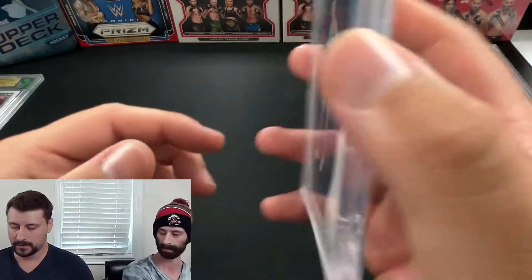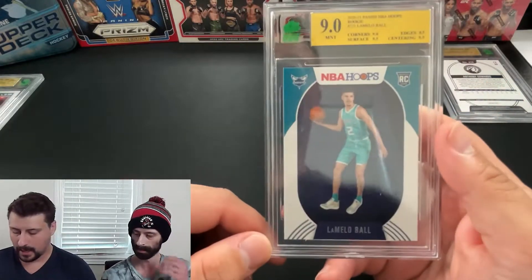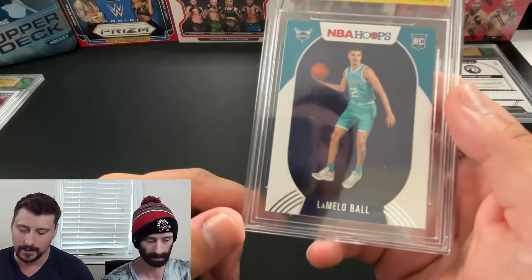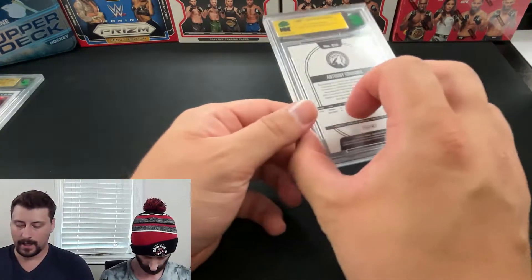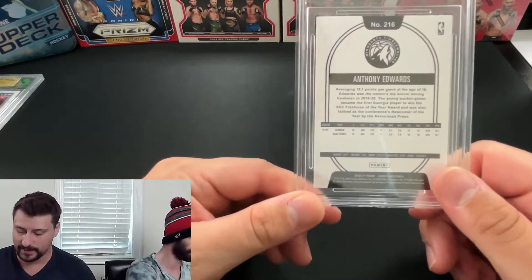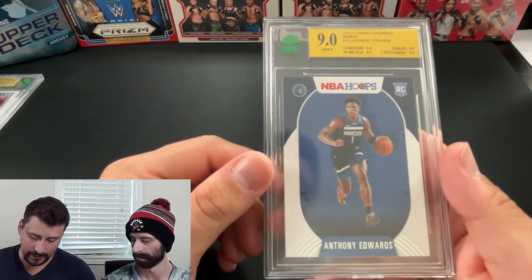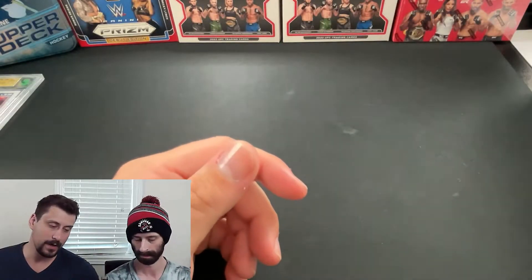This is the LaMelo Ball Hoops base rookie, and it came back at a nine. They gave the edges 8.5 — I don't really understand why — but at least it came back at a nine overall, which is good, because getting this card back sub-nine would have been a rough pill to swallow. Similarly, Anthony Edwards' Hoops base rookie also got a nine, with the same 8.5 edge subgrade. These NBA Hoops cards seem to have edging issues.